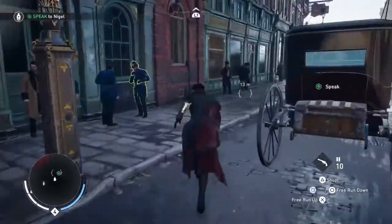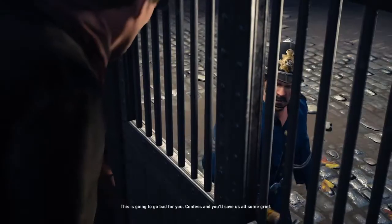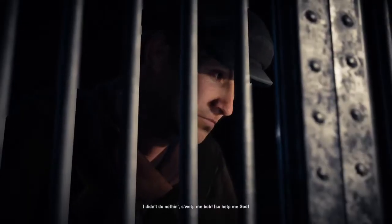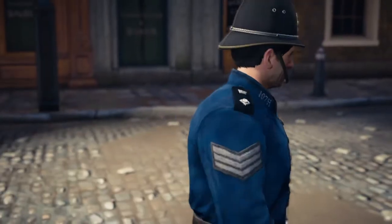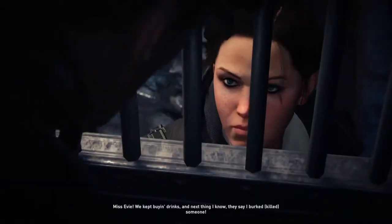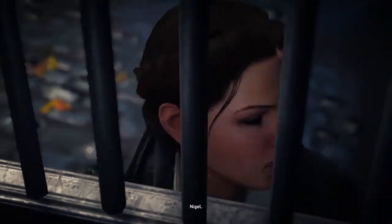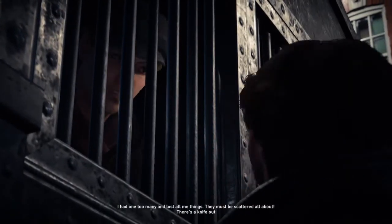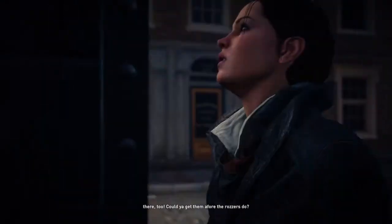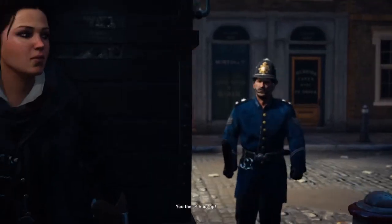Take a carriage and get there, then approach the carriage for the start. Confess, and you'll save us all some grief. I didn't do nothing! So help me, Bob! Miss Evie - we kept buying drinks. The next thing I know, they say I burnt someone. Oh Nigel. I had one too many and lost all me things. They must be scattered all about. And there's a knife out there too - could you get him before the Rosses do?